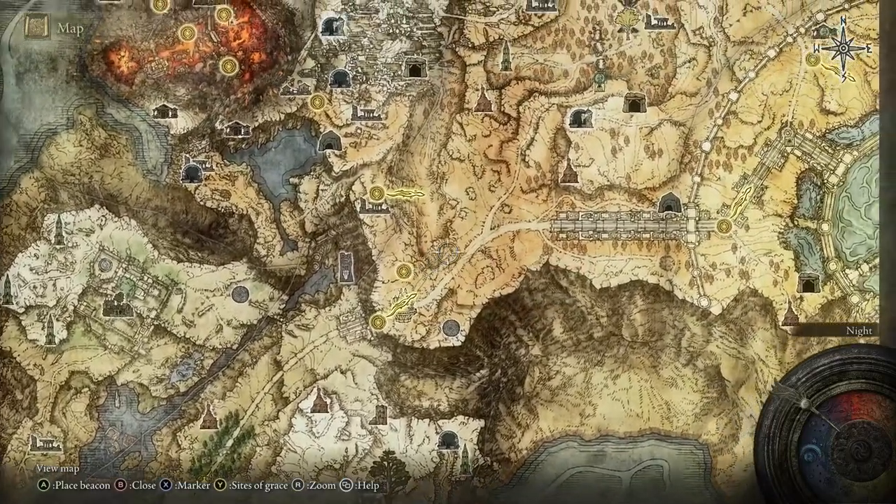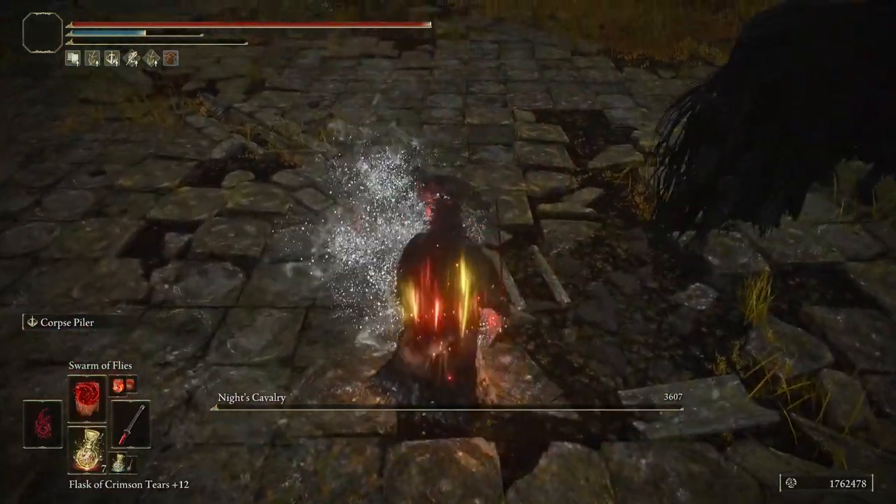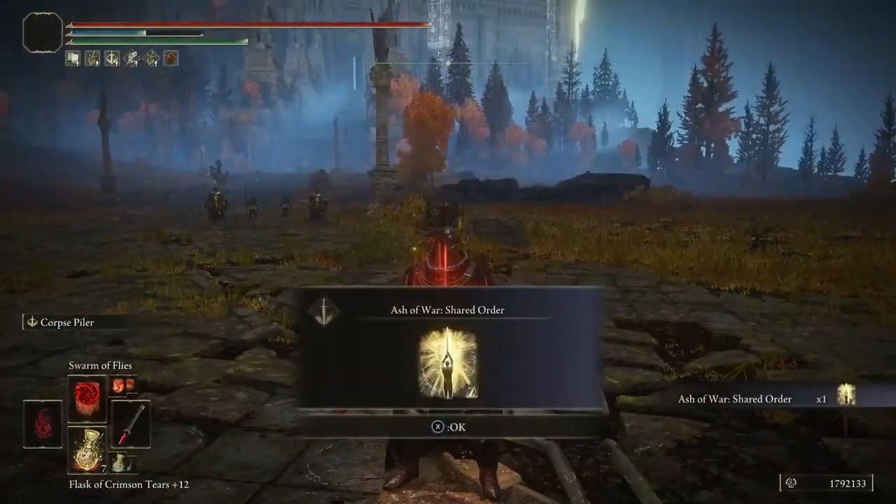The one after this is after you take the Giant Lift of Dectus. Go right to this location, defeat this enemy, and this enemy will drop the Ash of War called Shared Order.